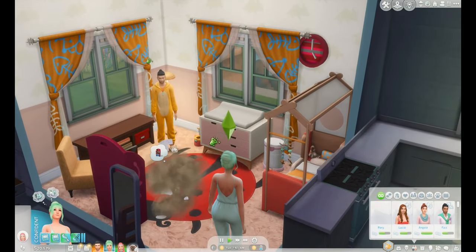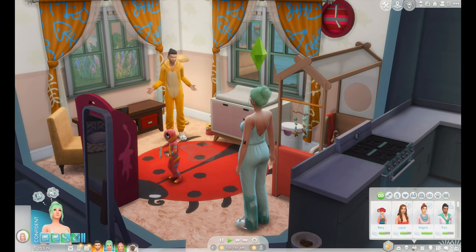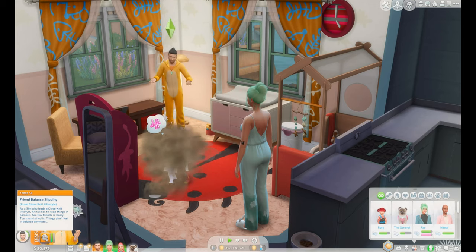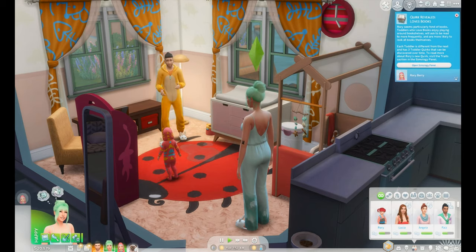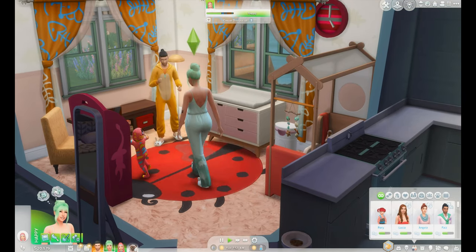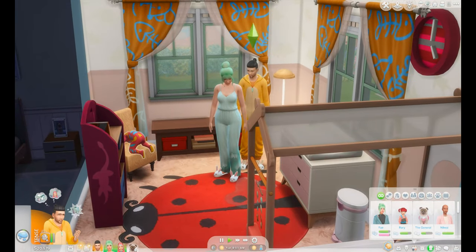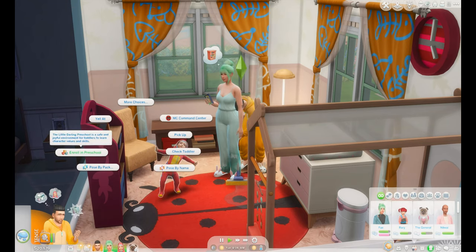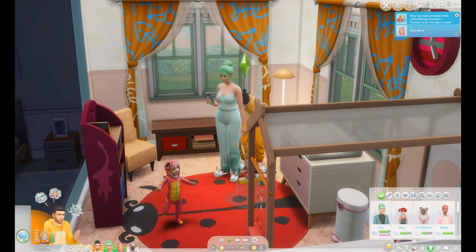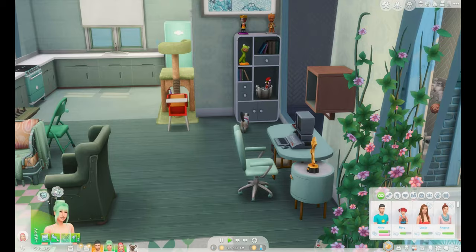Faye and Akira got back from their honeymoon and I aged this little rebel up. He is tense because his friend balance is slipping. Rory is a book lover, so work starts for Akira in about an hour. Clean this up and do something with the toddler — oh, enroll in preschool! I'm going to enroll her in preschool; she'll get some skills from that.